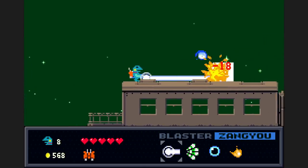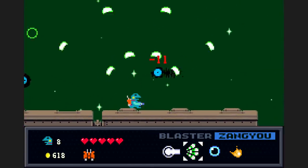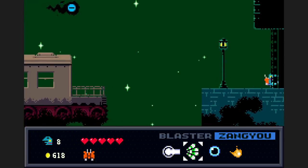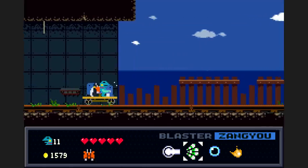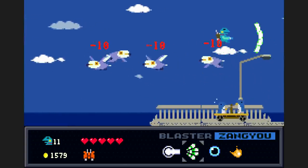Apart from those minor missteps, Zangyo mode stands out as another example of Kero Blaster doing a common thing uncommonly well. What might just be a flat damage increase in a lesser game is instead filled with remixed stage layouts, remixed enemy layouts, new boss attacks, new enemy types, and even a couple of minor new mechanics. All of these changes put a meaningful enough spin on Kero Blaster to essentially classify it as two short but sweet games in one.